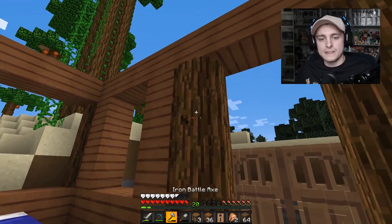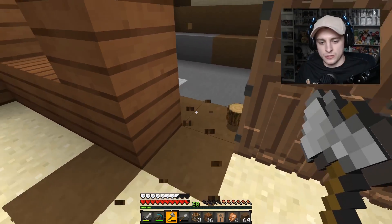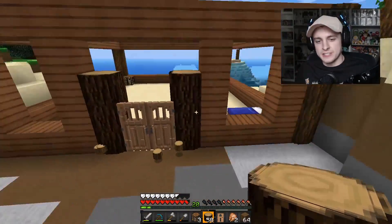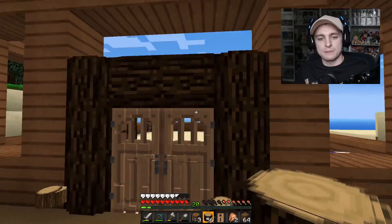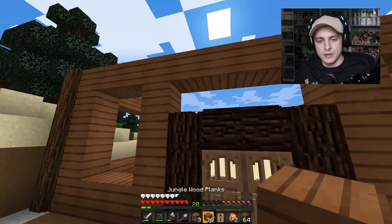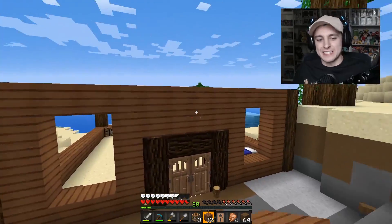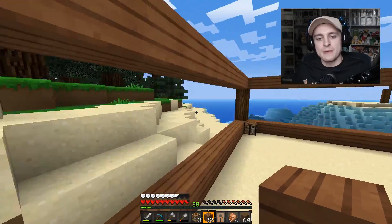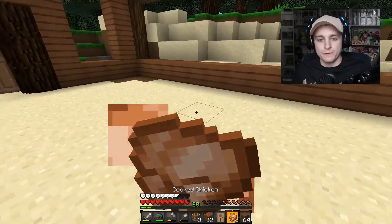I think I definitely want to have those be windows — that looks pretty good. What if instead of this jungle wood we used the dark wood or the spruce wood — does that look better or does it just stand out too much? Let me know what you guys think down below. Let me know what you guys think I should do with this front right here and how to frame and design it. Maybe I can look up some pictures online for inspiration.